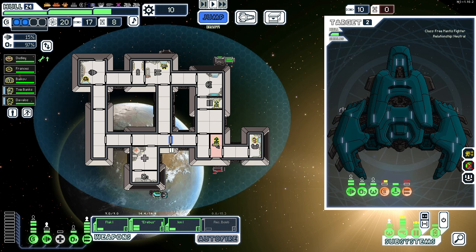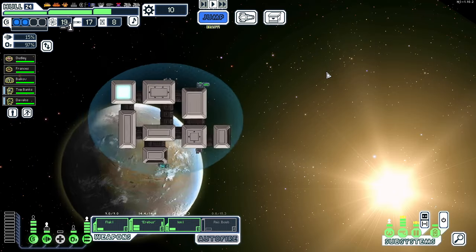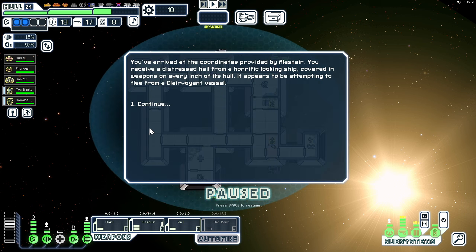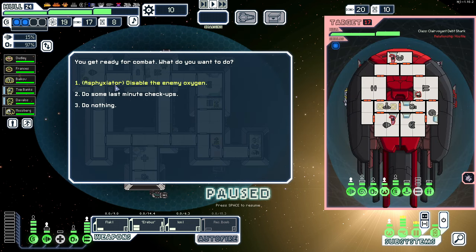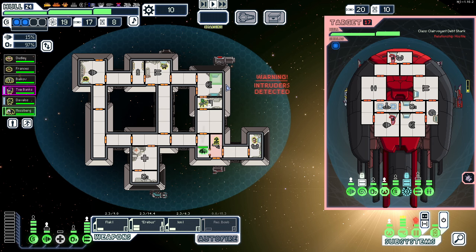It's only going to take 0.9 extra seconds to get Recycler Bomb online. Maybe I'm not entirely sure if I want to do that — I might actually want those 0.9 seconds, and this does a lot more damage. So we're going to aid the Clairvoyant and then accept their offer and turn on the Clairvoyant. I'm not going to asphyxiate and I'm going to worry about that on this nightmare ship. I'm going to have you run shields.